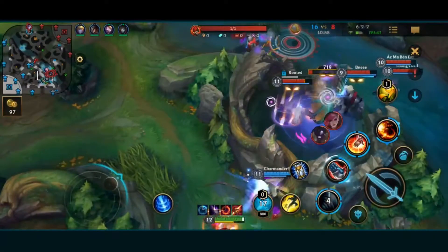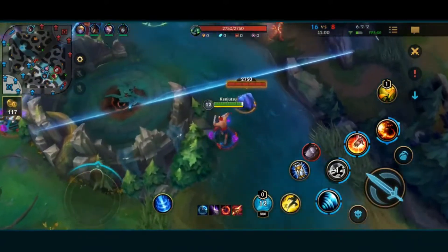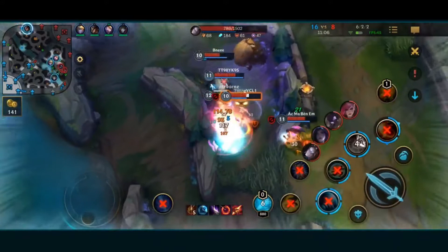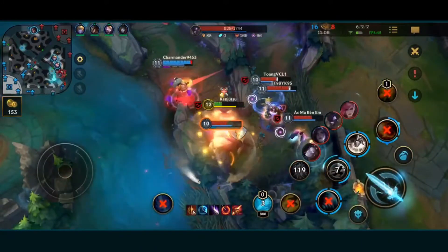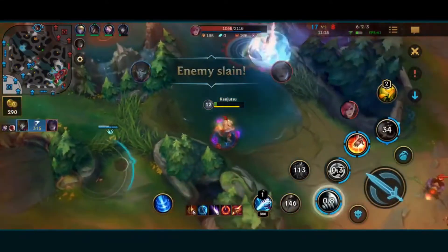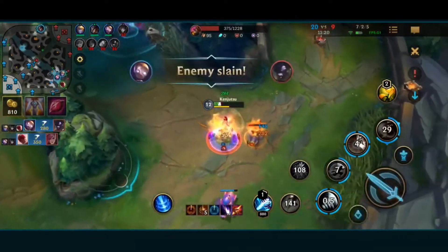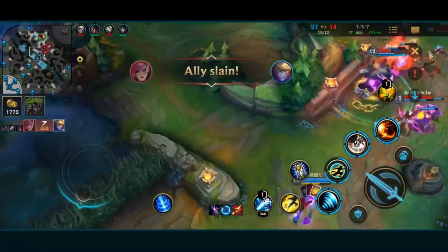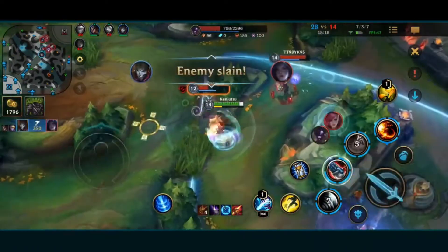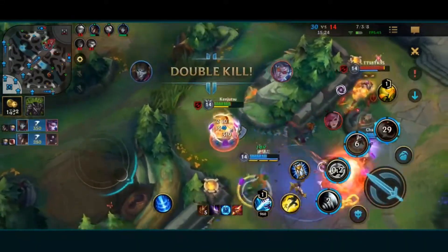The next thing I want to talk about is flash combos. Almost every character has one of these — I think there's actually no character that does not have a flash combo. These are extremely important to learn and vital for you to master your character. Flashes are really important in the game; in pro play they're required. There's no game in pro play where I see one of the teams not using flash. Flash is necessary and one of the big reasons it's used is it can animation cancel and also extend the range of skill shots.